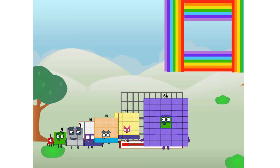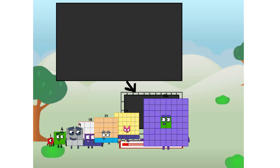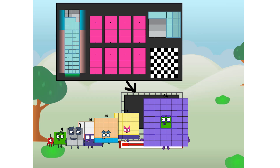Ah, there you are. This way. I've got so much to show you. I am sixty-four, and I can be a strong square — not a sad or hurt chessboard. A super rectangle. Eight octoblocks. Or even a super cube.